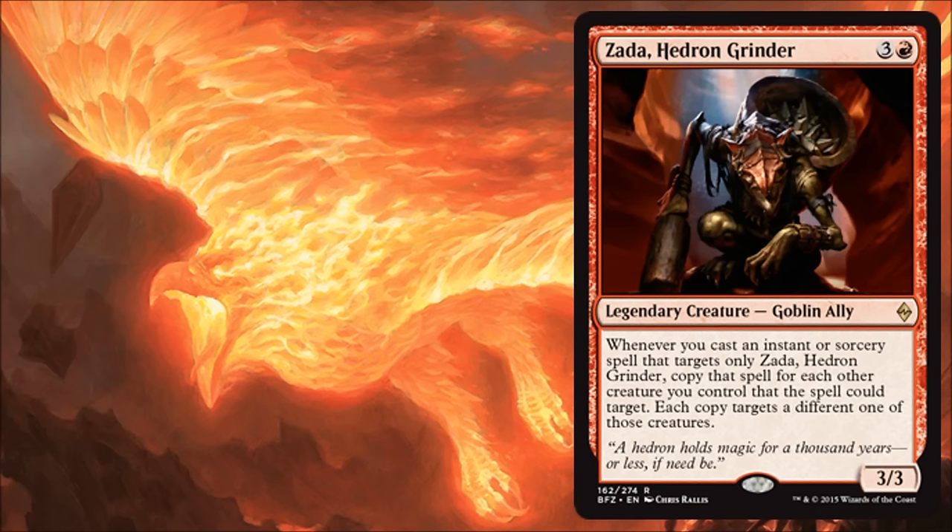The last card of the day is Zada, Hedron Grinder, and this card is awesome. It will be great in that Boros ally build. It costs four for a 3/3 — fine stats in limited — and then any time you cast an instant or sorcery card that affects him, you get to copy it for all your other creatures. It's kind of like a rally effect that just keeps giving. You want to have some instants and sorceries to bolster your creatures. But at the same time, it does have an ally trigger, which might be good enough if your deck has a really good core rally build. Good card for limited. As far as other formats go, I don't really see it doing a whole lot in standard — I don't think there's enough incentive to build around this at this point in the metagame. But I can see this being a really cool commander card — you can put this out and bolster a lot of small aggressive creatures. Could be a really cool commander build.